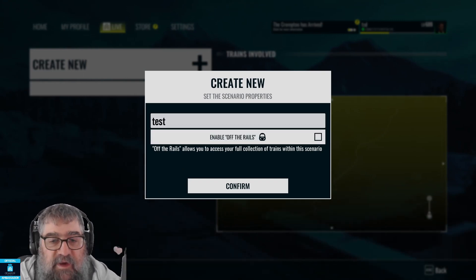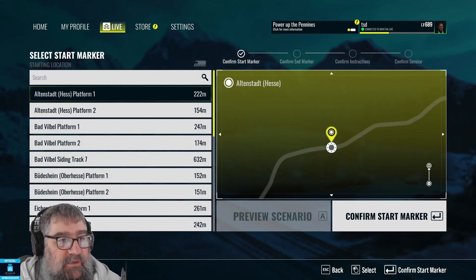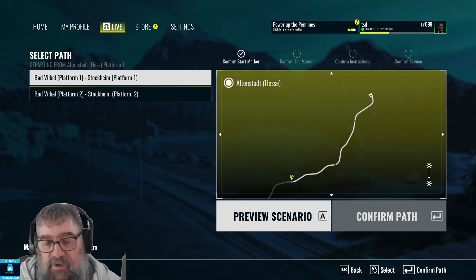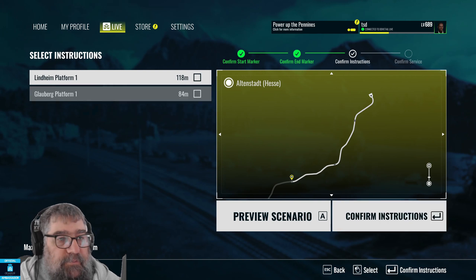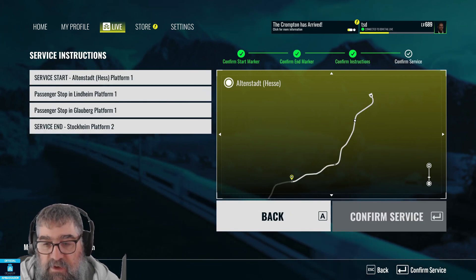Let's just make this called 'test', disable off the rails, and I will add a new service. We're starting at Altenstat and going to Badville Bell, which is the other end, and we're going to stop at Stockheim. We'll stop there and stop there — none of this stuff actually matters. Confirm the service.